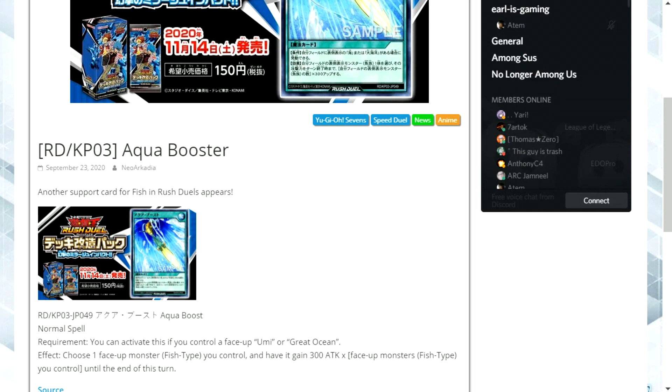It's a normal spell card with the requirement you can only activate this card if you control a face-up Yumi or Great Ocean. The effect is: choose one face-up monster — it must be a fish type you control — and have it gain 300 attack times face-up monsters, which must also be fish type you control, until the end of this turn.